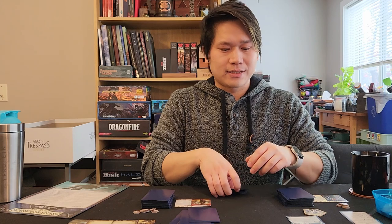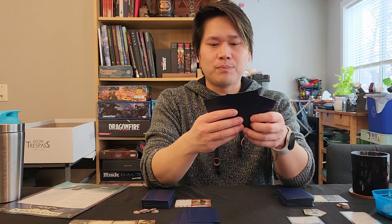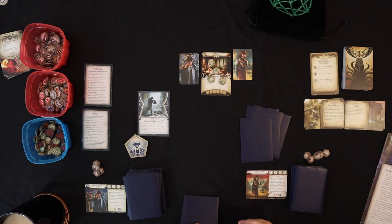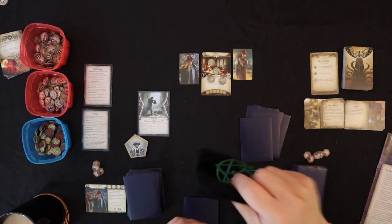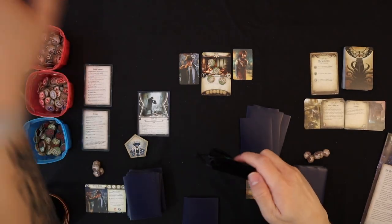Roland's stats are roughly: three intellect, three knowledge, four might because he's a fighter, and two agility. When you're doing skill checks, they correspond to one of those four stats. When making a skill check, you can commit as many cards as you want if you're the active investigator, and fellow investigators can help by committing one card each, boosting your specific stat. Then you draw from the chaos bag, which modifies your skill — similar to rolling dice.